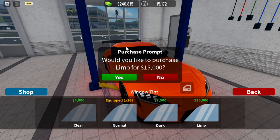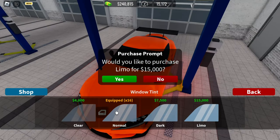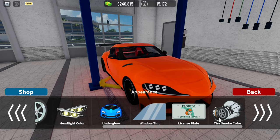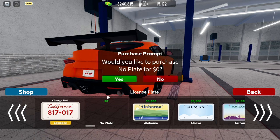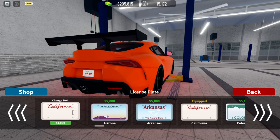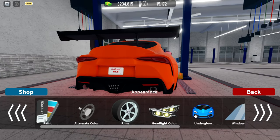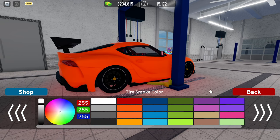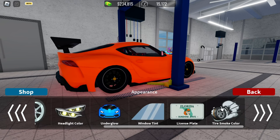Window is how dark your window tint should be — I keep mine at normal, though clear is also fine. For License Plate, you can change your plate or add no license plate at no cost. I'd suggest adding a license plate — I'll get a California one and add my text. Tire Smoke Color is the color of smoke when you do a burnout. I'll go with Blue Peak blue.